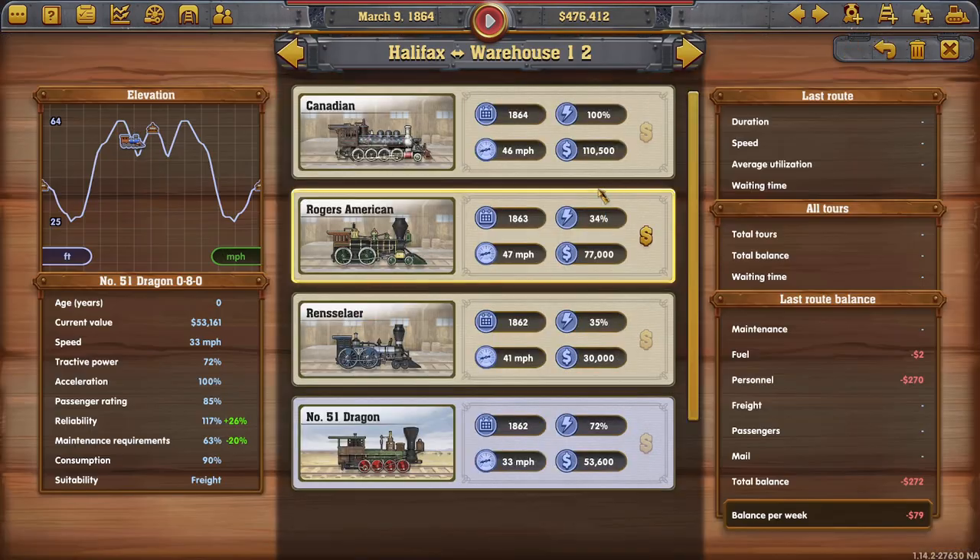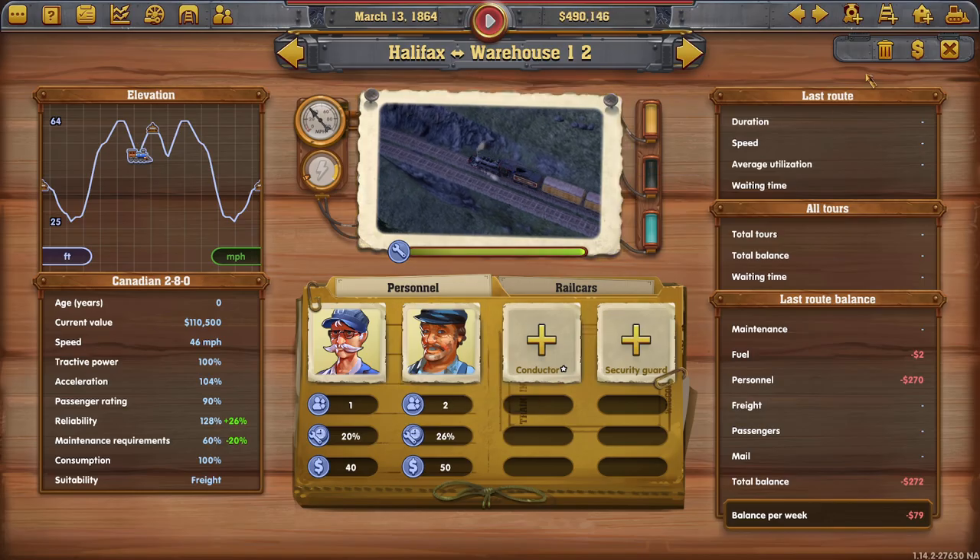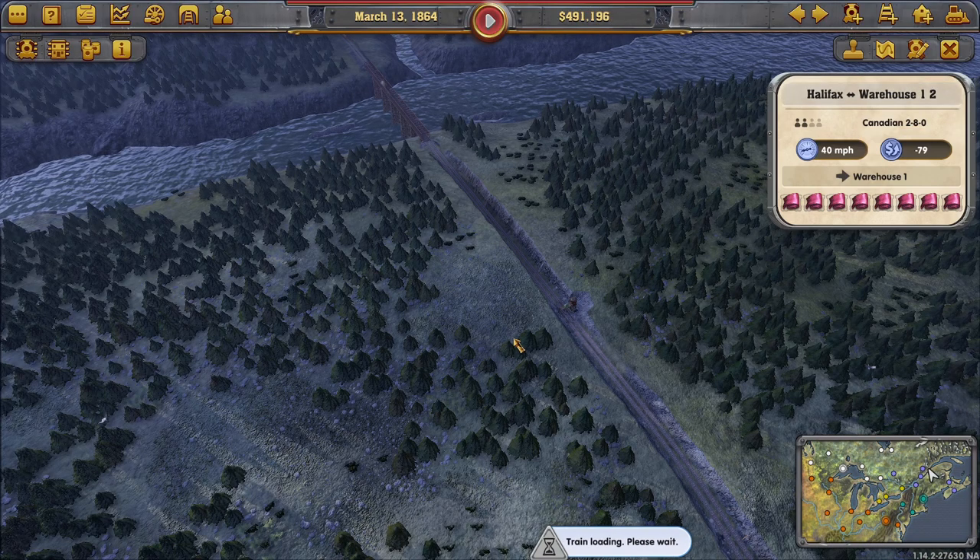Sounds great - I do like that. You can spin it around as well. Good look at the loco there - that's kind of lovely. That's a beast. I wonder what the price difference is. Oh, they are very pricey. But on this train, 100% power - goodness me. 46 miles per hour and better reliability, just slightly. Better reliability and better maintenance requirements. It's a good job we saved that money - I didn't realize it was going to be that quick.